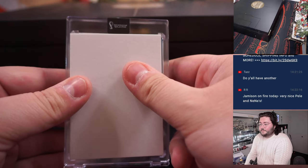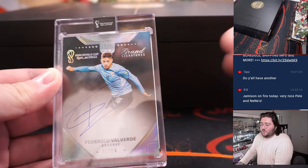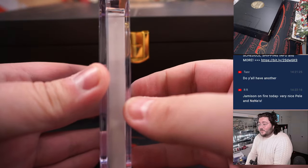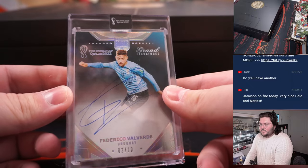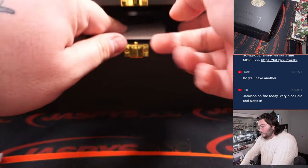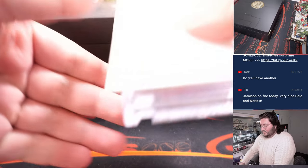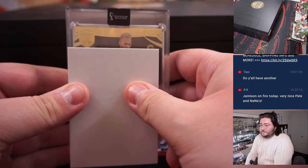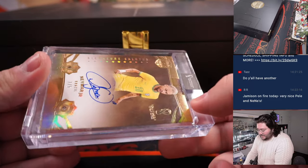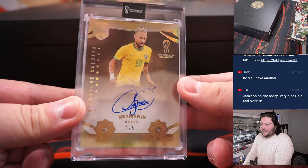Card one. Good luck. Grand Signatures — Federico Valverde from Uruguay, two out of ten, auto. How thick these are. First card up. And we can get J-Mo some more then. Nice — one out of five, Double Diamond, Signature Salutes, Neymar Jr. auto. Wow, what a beauty right here.